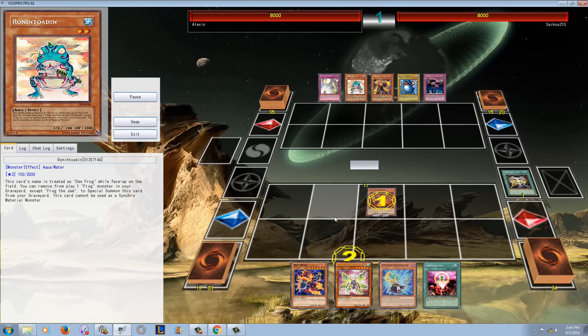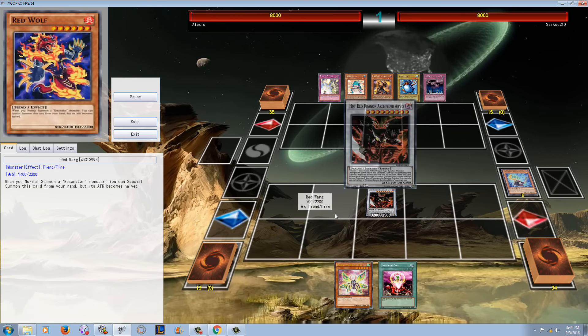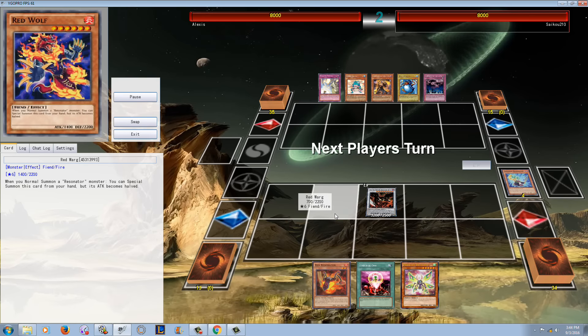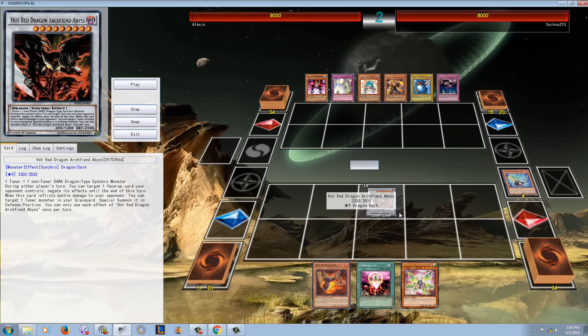He activates Resonator Call, goes into Red Resonator, special summons Red Wolf. The attack gets cut, but who cares because he's just going to Synchro into Scarlight and then into Hot Red Dragon Archfiend King Calamity. This card, in my opinion, is so good. I wish there was an easier way to make it because it basically can protect itself for the most part.